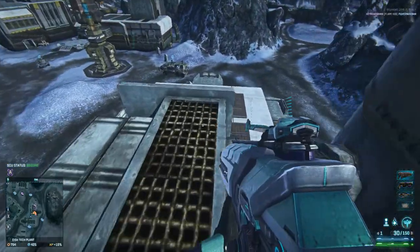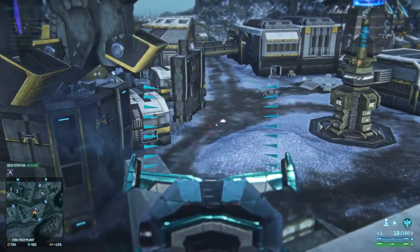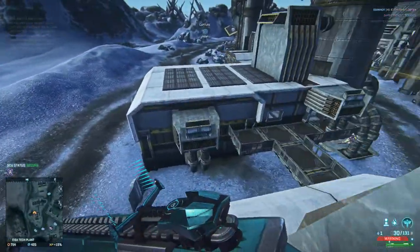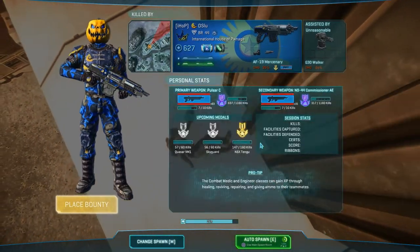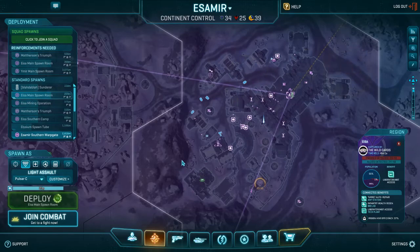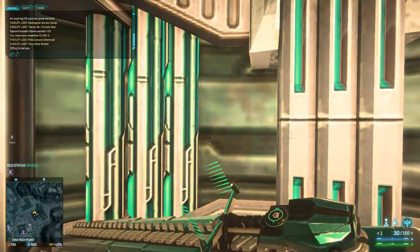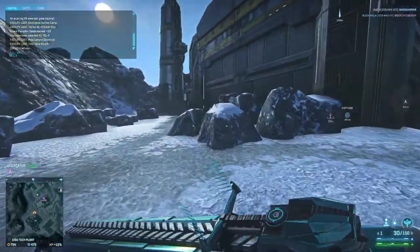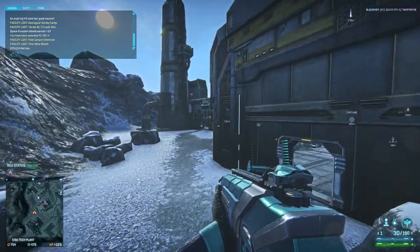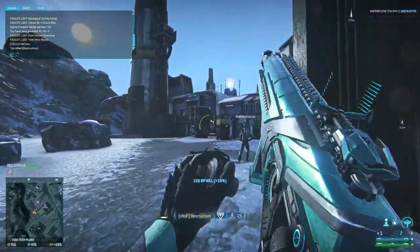Right here, people are not going to expect you because you're so far out of the way. With some good burst firing you should be able to take out targets. People will then notice you and you may die - due to another light assault even. However, if you play smart and well, you should be able to avoid enemies or at least get behind cover before you die - which is why Nanoweave is useful, because it takes usually two extra bullets to kill you.